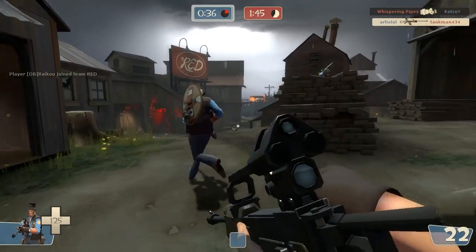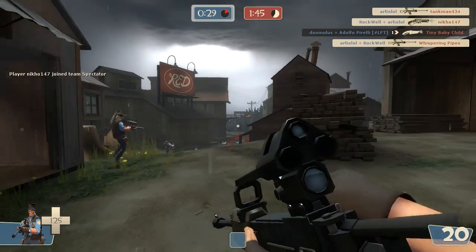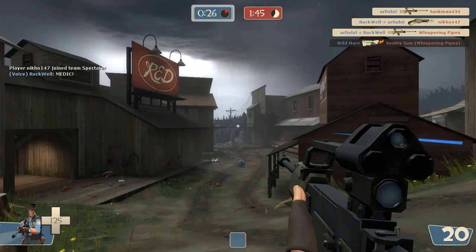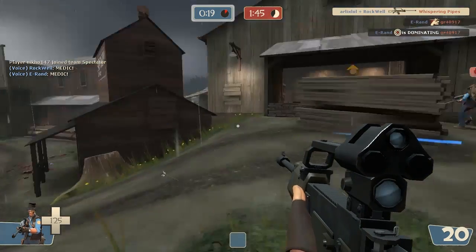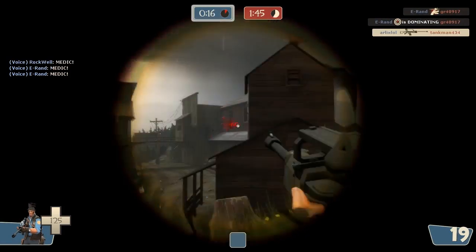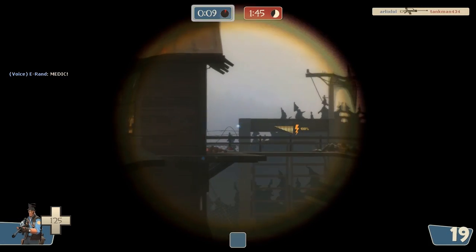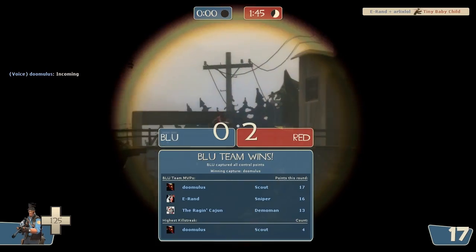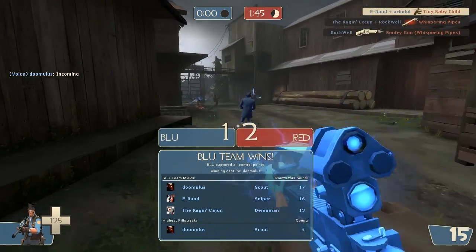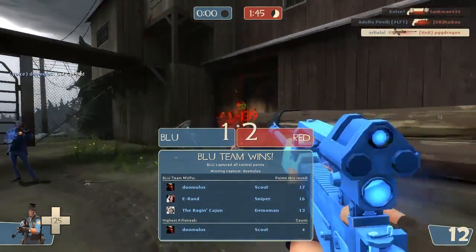Now on to my two favorite items added with this update. First is The Classic for the sniper. At first I thought this was going to be ridiculous. You can charge your shot in scope or out, but really all it does is give you better awareness because you don't have tunnel vision all the time. You can see right here I'm charging my shot and moving a lot slower, but I can use it and kill scouts like that. You can actually no-scope very effectively with this weapon and I think it's a step above the Sydney Sleeper. I'll definitely go into more detail in another video about this weapon because I just love it so far.